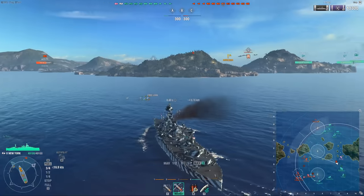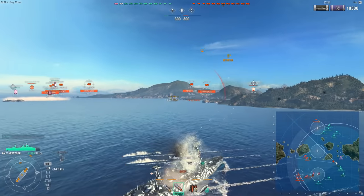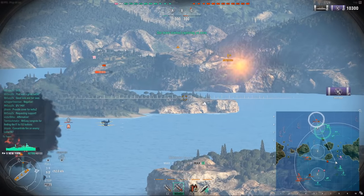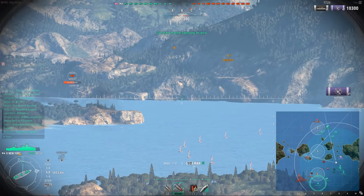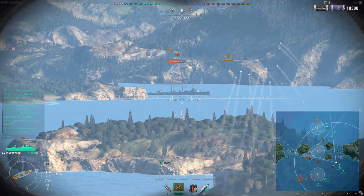If you get dropped by a carrier, take it as a focus target by control-clicking and turn into the torpedoes. I ate one torp — not a big deal. I turned into them to minimize the damage and in the best case bump into the torpedoes before they have time to activate. As you saw, one of the torpedoes never had time to activate, so it just became a dud.